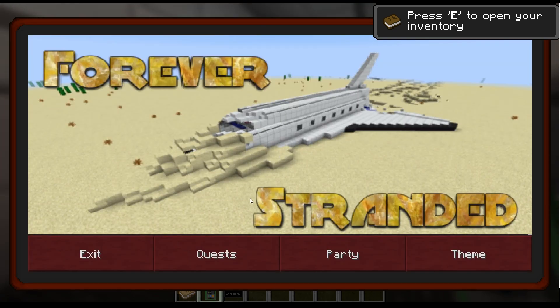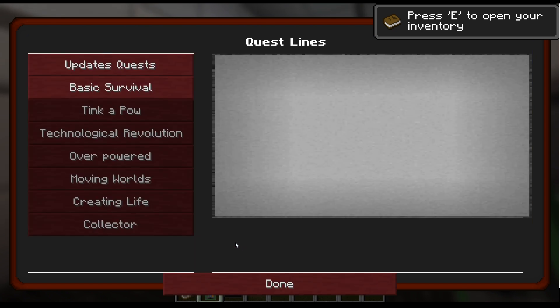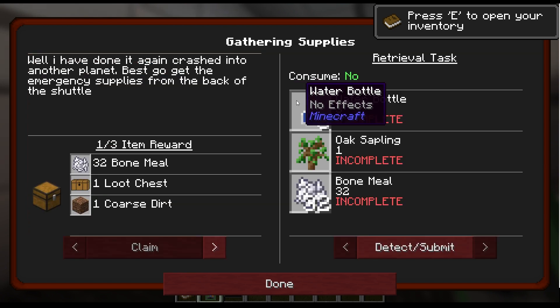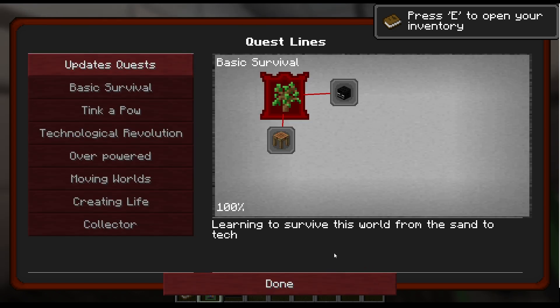One of these starter items is called Better Questing, and it allows you to view available missions to complete. The first chapter is called Basic Survival, containing necessary steps to start obtaining essential resources. Clicking on highlighted quests will give you a brief description of required task items and rewards.